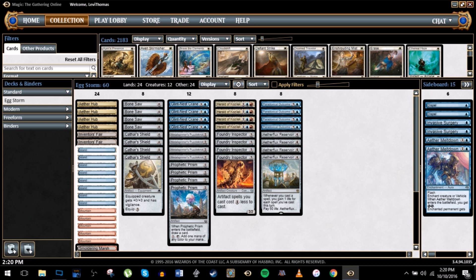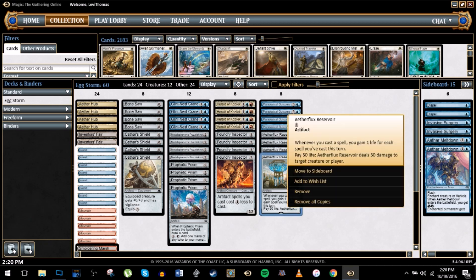We're back in Standard for the first time in a long time with sort of an egg storm deck. The only reason that I really have been interested in Standard recently is there are actually multiple combo decks. I'm a big fan of alternate win conditions and cheaty things. And Aether Flux Reservoir is a card that caught my eye in the new Kaladesh set, so I tried to build around it.